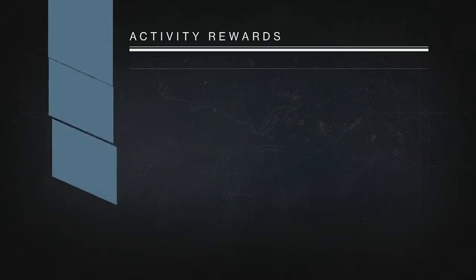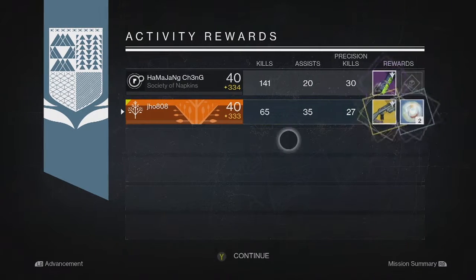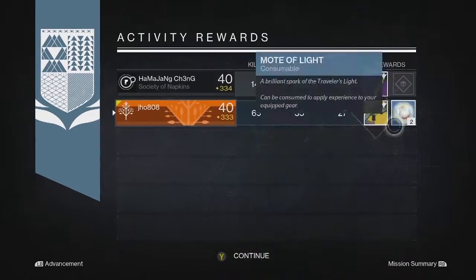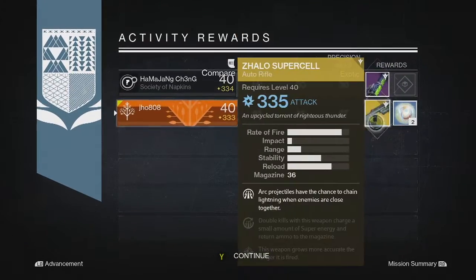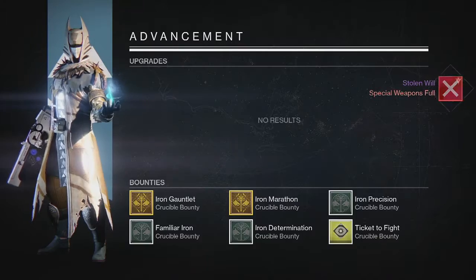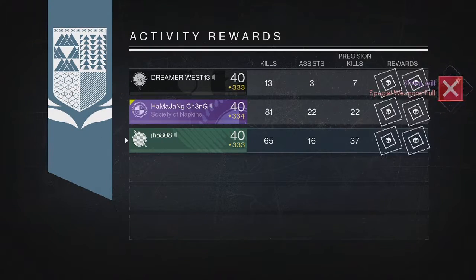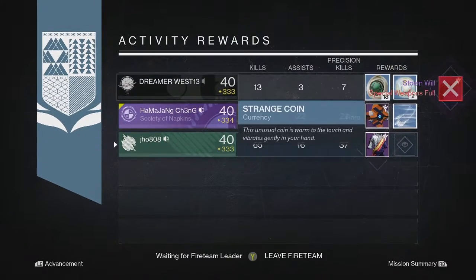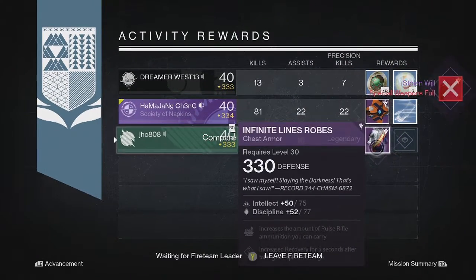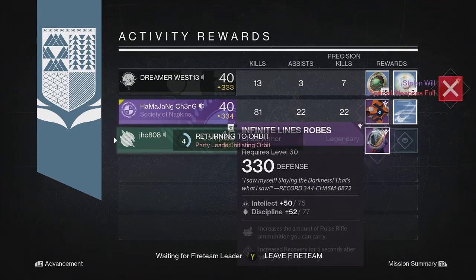Starting off on my first character, my Titan — for my Nightfall drop we got an Exotic: a Zalo Supercell at 335 attack, so really good on that first drop. Then going into my next character, my Warlock — for the Nightfall drop we got a Legendary this time, a Legendary chest piece that came in at 330, which I believe is the max you can get from a Legendary drop, so not great on that second one.